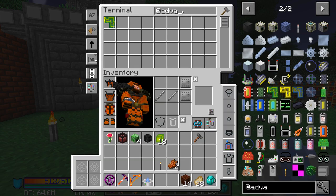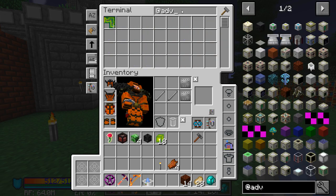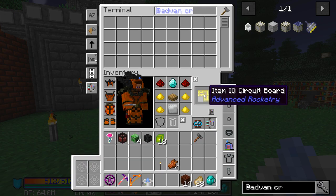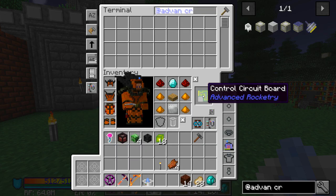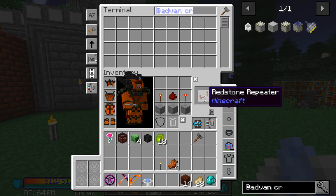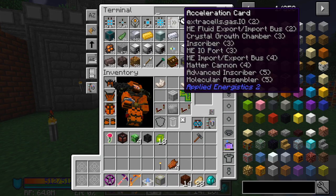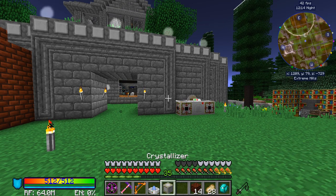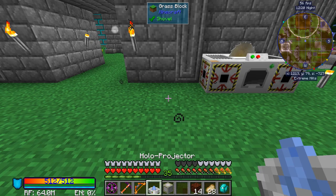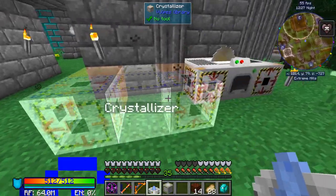Let's go ahead and work on that. So the crystallizer is just the same as all the other machines — pretty much making a multi block. This guy actually looks a little bit different though — it's a pretty cool looking multi block. So there's our crystallizer. I'm sure we're gonna need our input. Actually, I think this one requires fluids as well. Let's go ahead and pop this open. Pop our crystallizer here and I'm gonna push this back. There we go — so an output, input hatch, crystallizer right there.